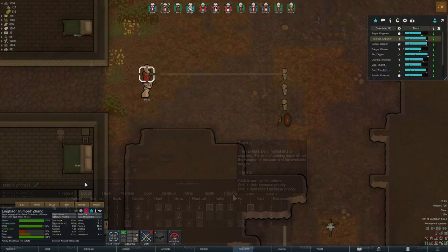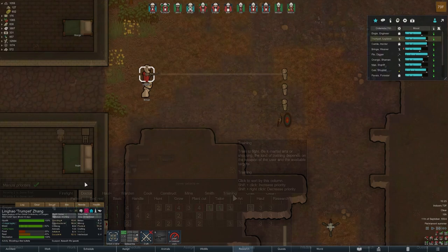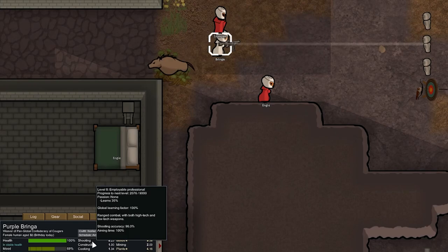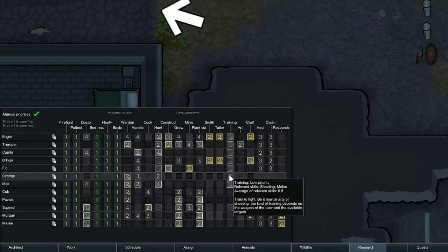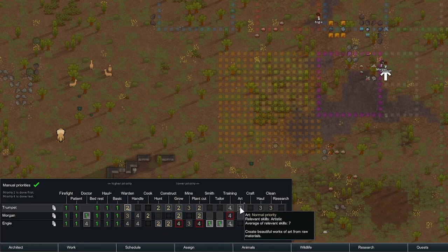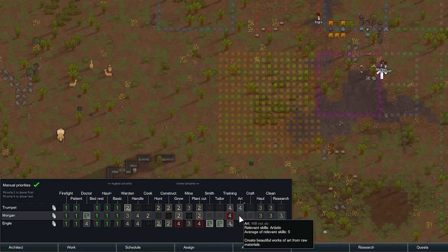Smith and Taylor are crafting jobs related to making weapons, armor, and clothing, and Engie will get a 1 priority for these jobs. Since I will manually control when such jobs need to get done using the related crafting bills, I'll only set them when I really need something made, so it gets a higher priority than Engie's other normal top jobs of construction and hunting. Training is a job category added by the Miscellaneous Training mod, which allows you to build archery targets and training dummies for both shooting and melee combat skills. All of which can be used by pawns for entertainment as well as working on their skills outside of combat, though it's pretty slow for leveling up. For now I'll just set everyone to 4, and Trumpet is the only one I'll allow to do art, but as that isn't a priority right now, I'll just set it to a 4.